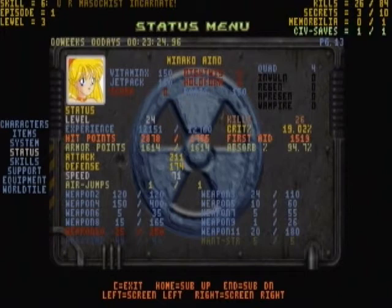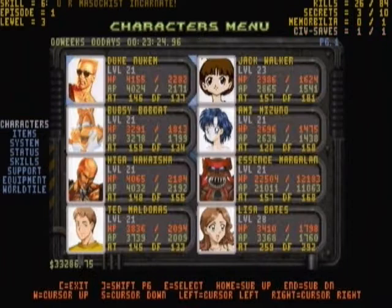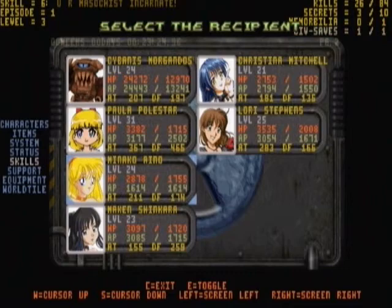The next menu option is Skills. However, Minako has no skills yet, so let's go to a character that has skills and see what it looks like — for example, Ted Maldarez. He has three different skills. Let's see if we can try one, although I'm not sure it worked on the character I have selected. I doubt it did.